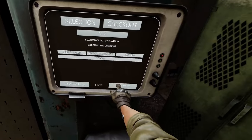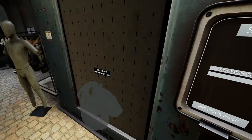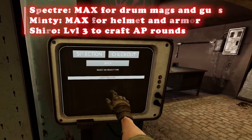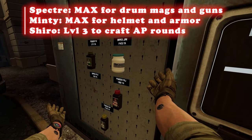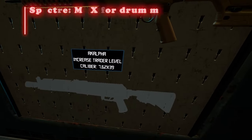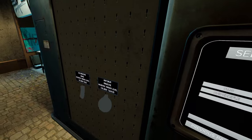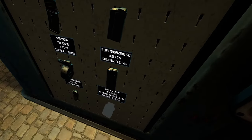You don't need to level up all your traders to max — only to the level of what you actually need. For example, with Shiro, you unlock everything you need at level three, so there's no reason to go to four or five. With Spectre, if you don't care about the AK Alpha, Barrett, or drum mags, maybe level four is enough. Pay attention to what you want to unlock as you level up.